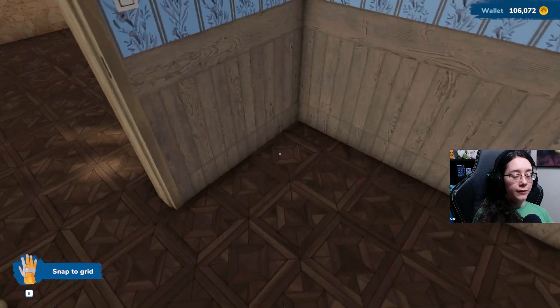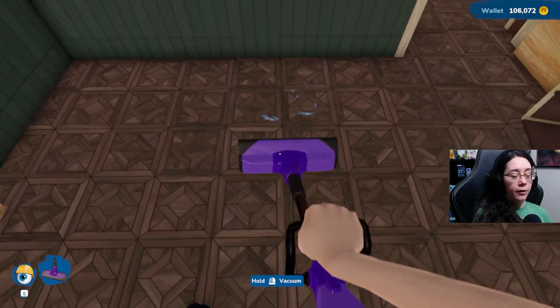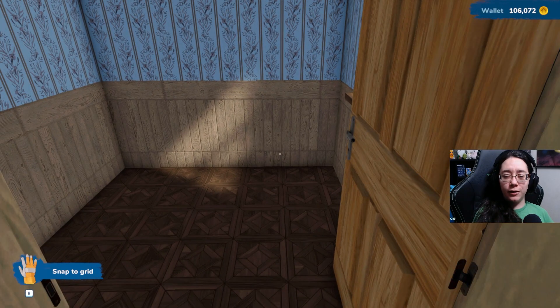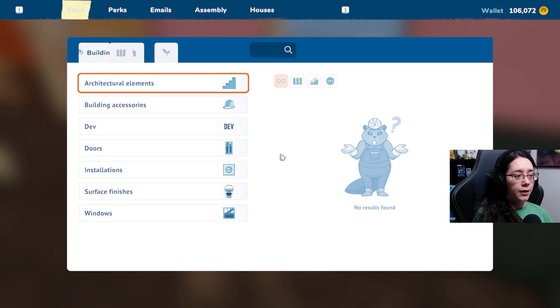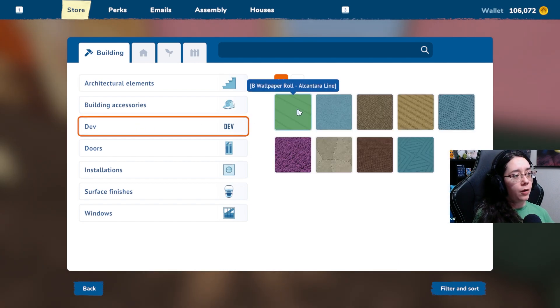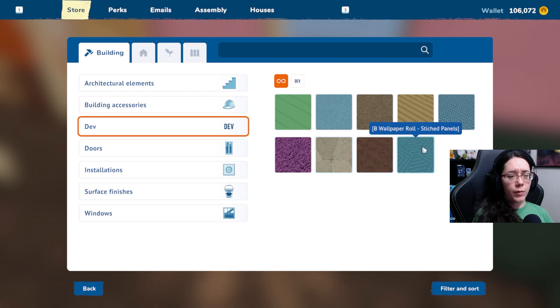So let's start with the flooring. I should vacuum up this glass before I forget, because I'm not sure laying the flooring over it wouldn't cover up the glass. Looking at the surface finishes options — there's paint, panels, tiles, and wallpaper. They said they have an update coming in March that is going to add window fixtures like curtains and blinds, which I'm very excited for. I would very much love to have curtains and more jobs, and the ability to have carpeted floors and walls. Let's go with panels.